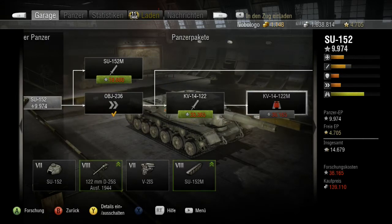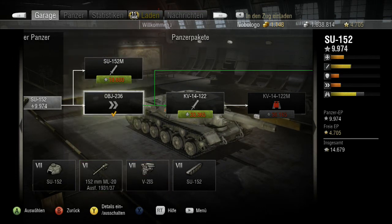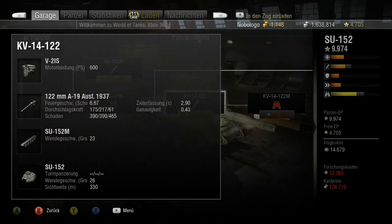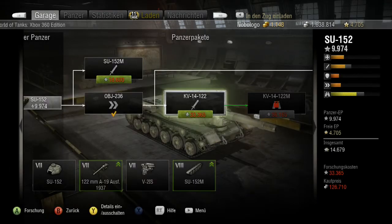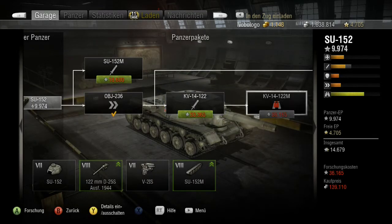Das beste Paket ist ganz hinten – also die 102. Die hat man im Prinzip schon im oberen Paket, wenn der rausgeht, allerdings ist da der Motor wieder schlechter. Das mittlere Paket kann man also im Prinzip sparen – nimmt gleich das letzte Paket. Dann bleibt der Motor und man hat noch bessere Ketten. Da ist die Durchschlagskraft 175, 217, 61 und der Schaden 390, 390, 465. Hat aber eine Feuergeschwindigkeit von 6,67 Schuss in der Minute – das haut nicht mehr so weit rein, aber es ist fast doppelt so schnell zu laden.